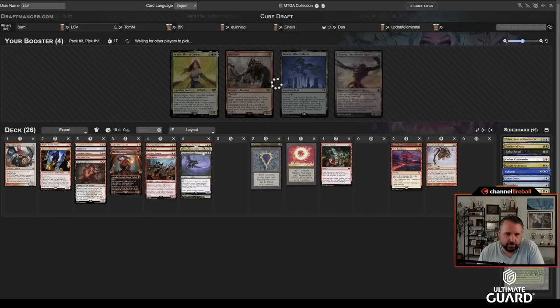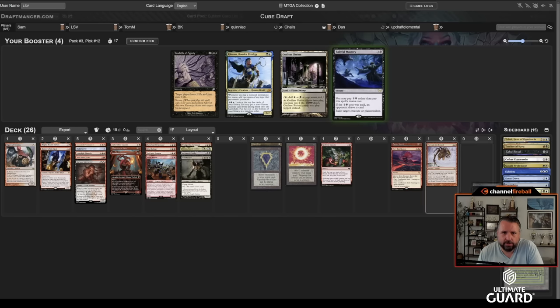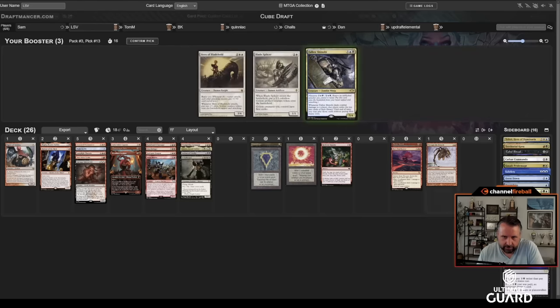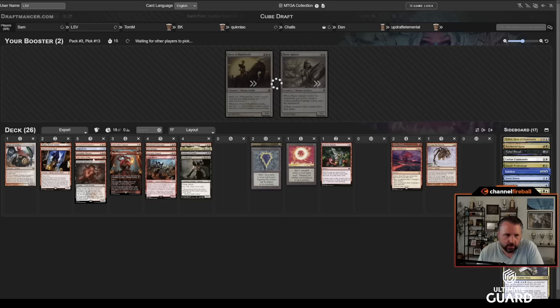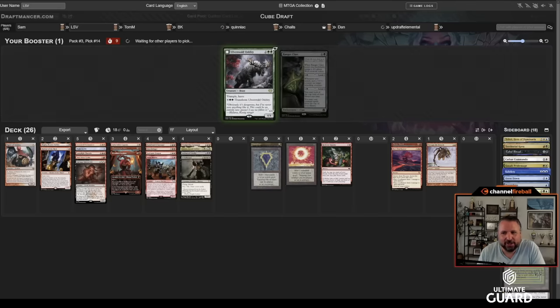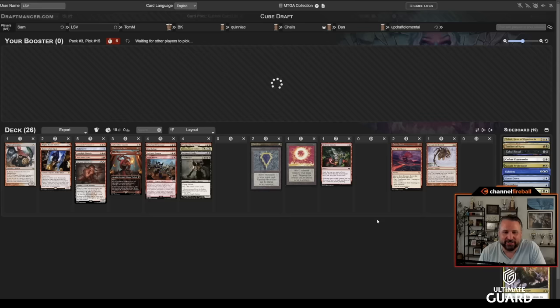My main concern with Reckless Impulse is when you flip over one of these three big creatures, it does nothing. I don't want to pass Baleful Mastery — it's that or Kinnon. Tom could easily have taken that Basalt Monolith. I'll take the Baleful Mastery — no, I'll take Shinobi. Tom joked going into this draft in our group chat about who's going to draft Big Red again. I did the draft before this one and ended up literal mono-red. Amazing.